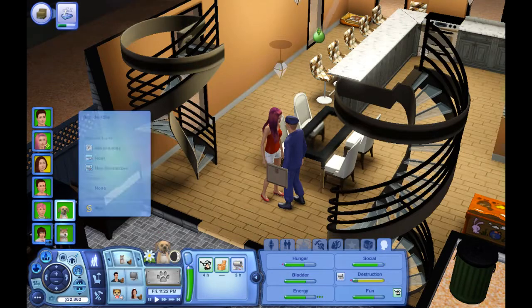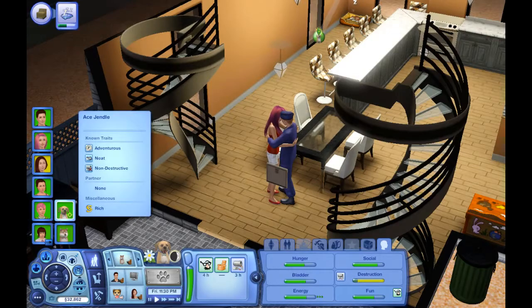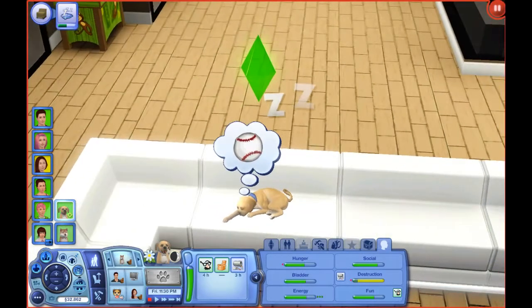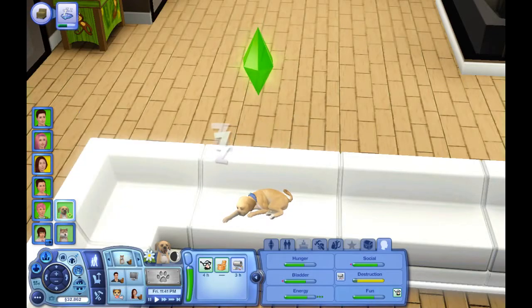They're gonna make some interesting puppies. They both have the curly tail and they're both small dogs, but Kiko has pointy ears while Ace has floppy ears. Kiko has a white muzzle, Ace has a darker muzzle — it's just more white on Kiko to begin with.